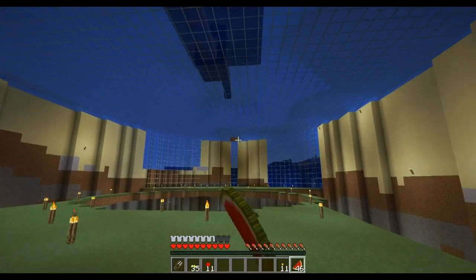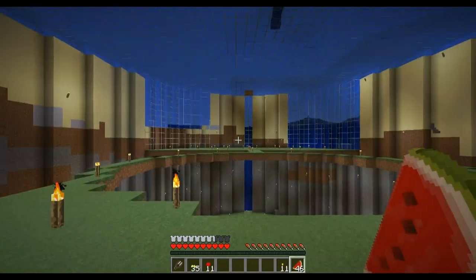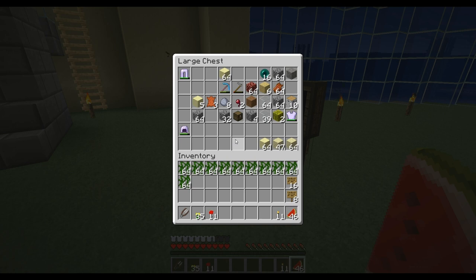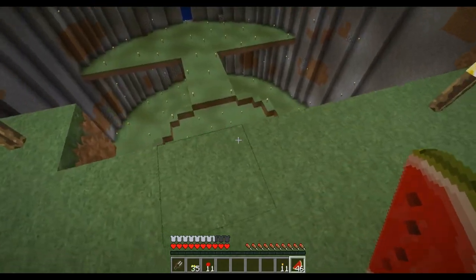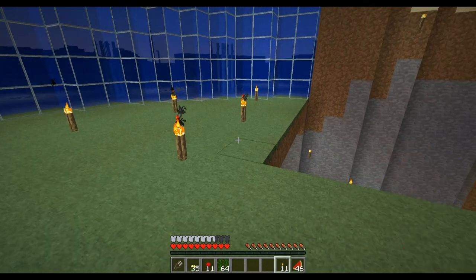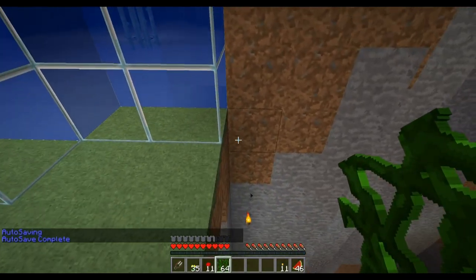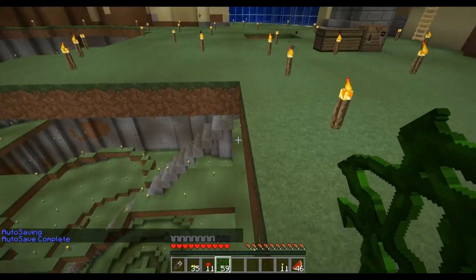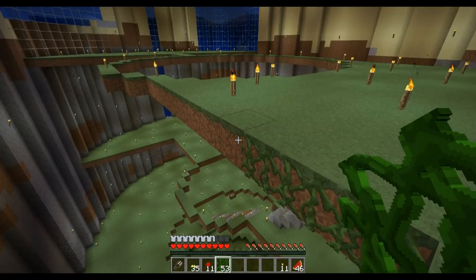I'm at FalseSymmetry's base and I think I forgot to bring something — I need a little dirt. But I'm going to be delivering a little present. I thought the place could use a little sprucing up. I brought some vines and some flowers, and I could probably use the vines to climb up and place more vines. I'm going to fill this place with vines and leave her a little note.